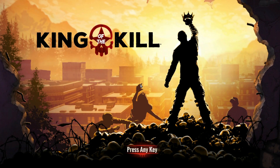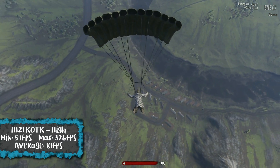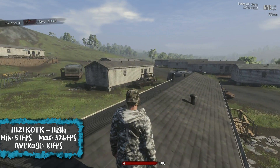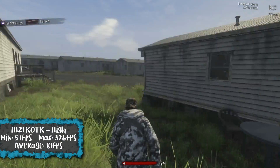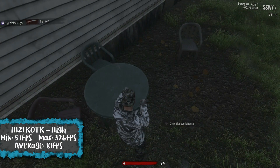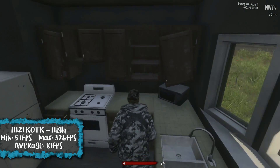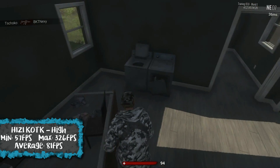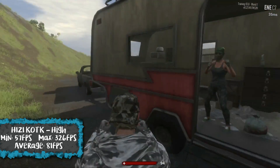Now we have H1Z1: King of the Kill, another favorite of mine and also a requested game. This was running on the high graphic setting. Minimum FPS we had was 57, maximum was 326 — I'm not entirely sure how reliable that is with FRAPS — but the average came out at 81 FPS. A very playable, very smooth game, easily playable on this PC.